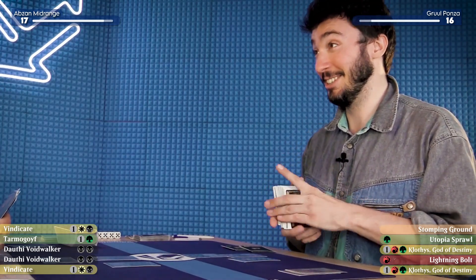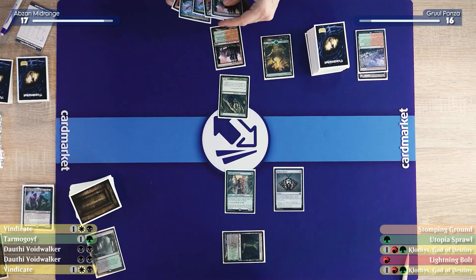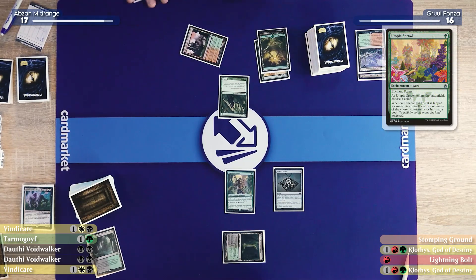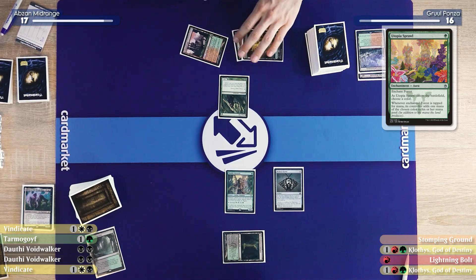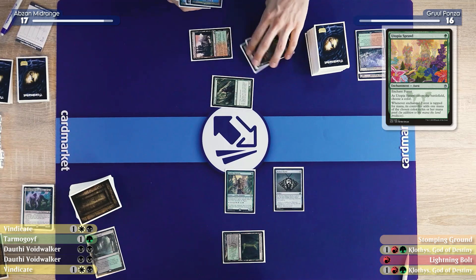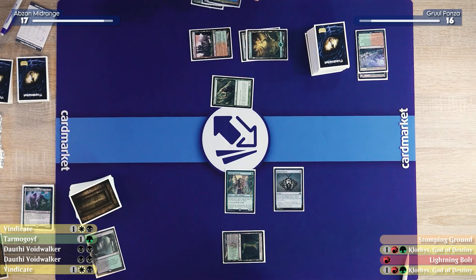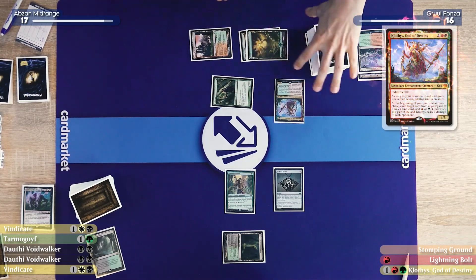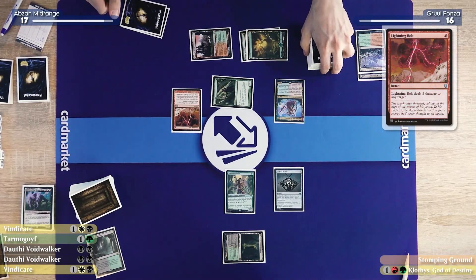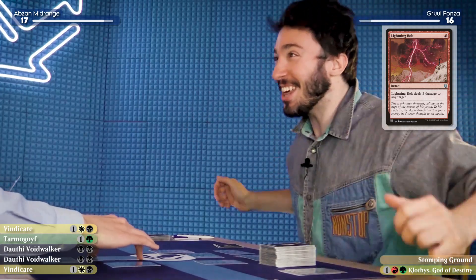I'm going to play a Utopia Sprawl here — tap it for green-red, untap it, tap it for green-red. That sounds disgusting. Play a Clothis. With the remaining red, I would like to Lightning Bolt your Ignoble Hierarch. And turns! That Hierarch is gone. I am so excited — this is chills.